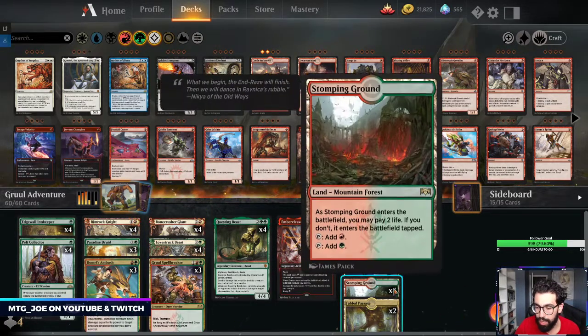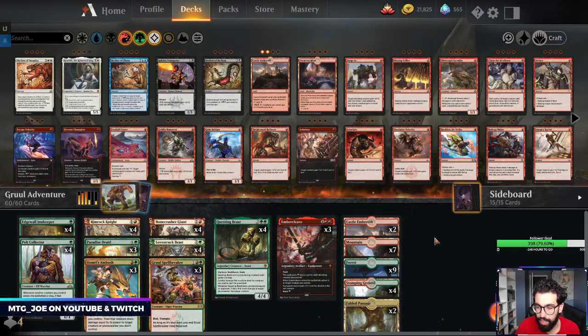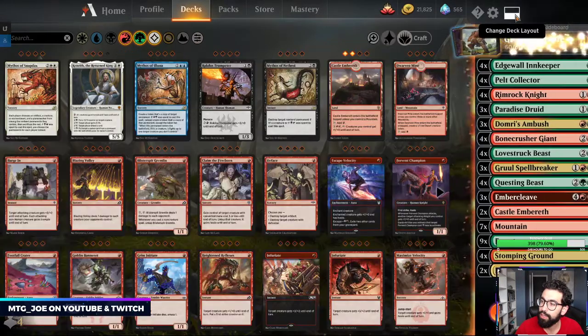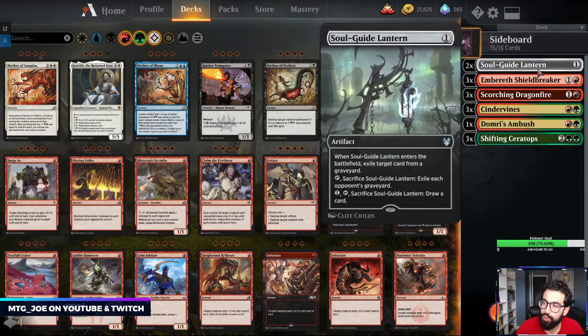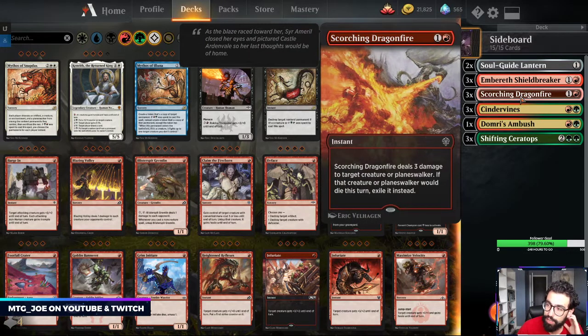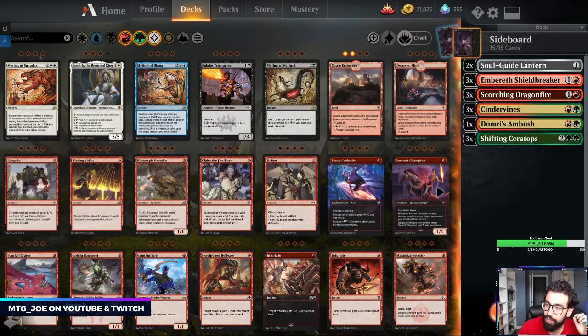Mana base-wise: four Stomping Grounds, two Fabled Passage, and a couple Castle Embereths as well. In the sideboard — this is straight from an MTG Joe dump — two Soulguide Lanterns, Shieldbreaker, which is actually pretty good in this deck because you also get the advantage off the Adventure side, some Dragonfires, some Cinder Vines, another Ambush, and Ceratops.